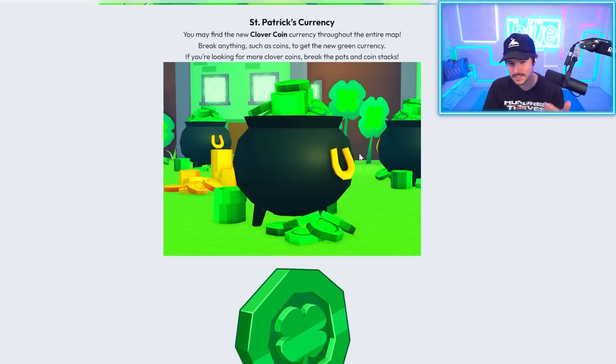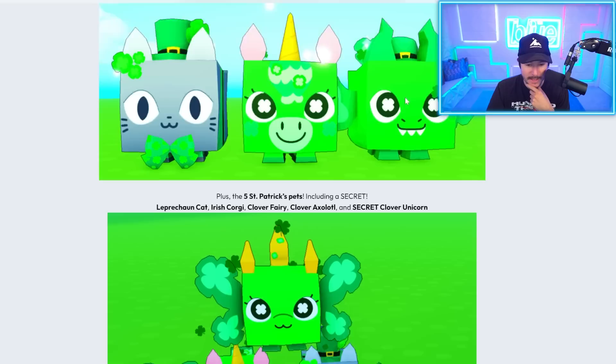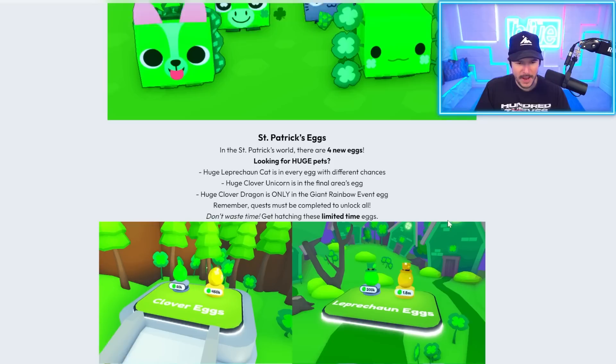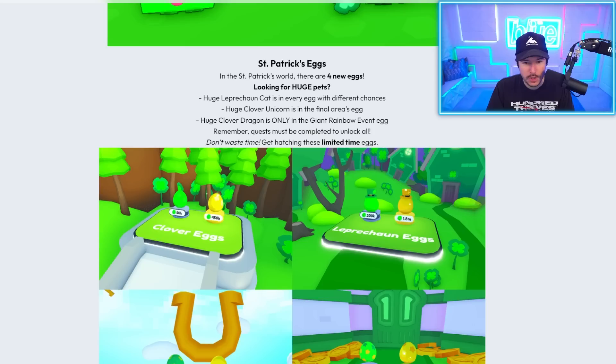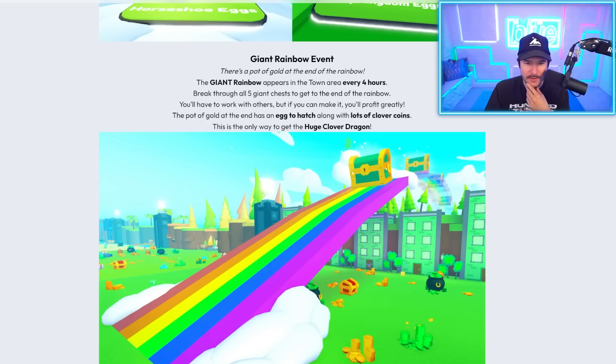St. Patrick's currency: you might find the clover coin — break anything to get the coin, and if you're looking for more, break the pots and coin stacks. Then there are St. Patrick's pets: seven new pets are ready to be hatched. Welcome to three new huge pets — the huge leprechaun cat, huge clover unicorn, and huge clover dragon. We also have five St. Patrick's pets including a secret: the secret clover unicorn. So we're going to have to try and get that.